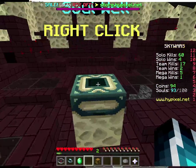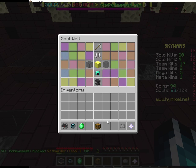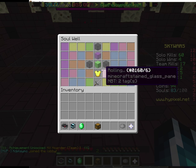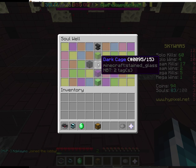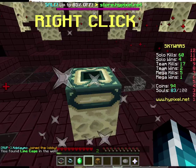First soul. There we go. Apparently we got kit hoarder, which means we're going to get a cage. First cage in the thing.